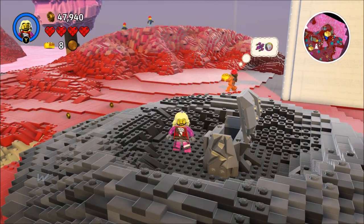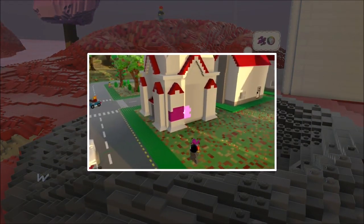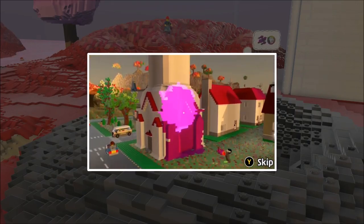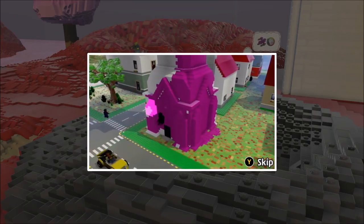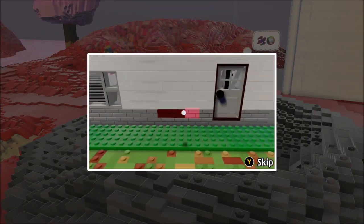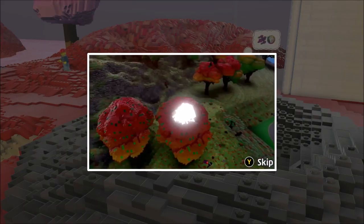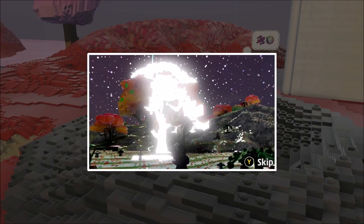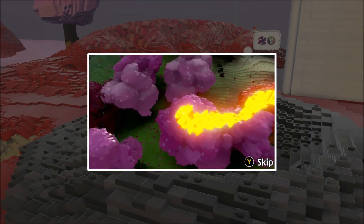Oh, I can paint stuff! 'You can paint one brick at a time or go crazy! Make your world a brighter place. Notice that changing a brick's colour can sometimes change its characteristics. Painted black, painted pink, painted lava.' Hmm, interesting.